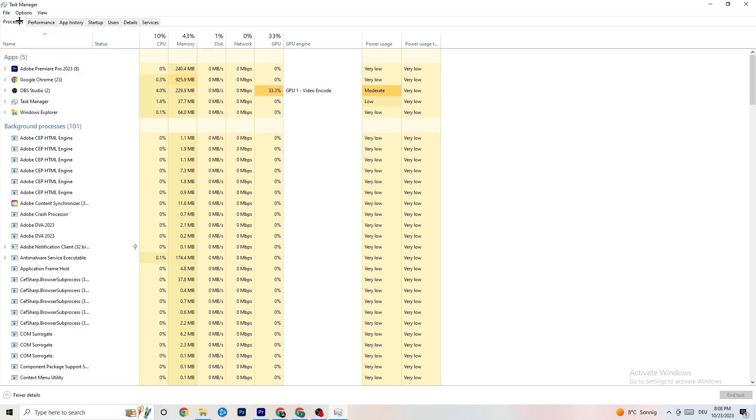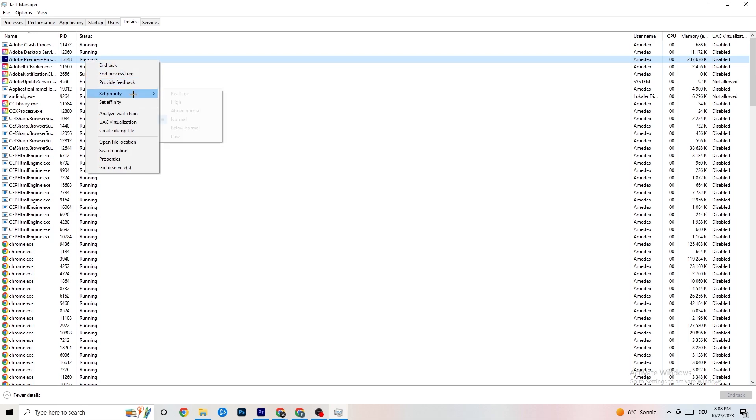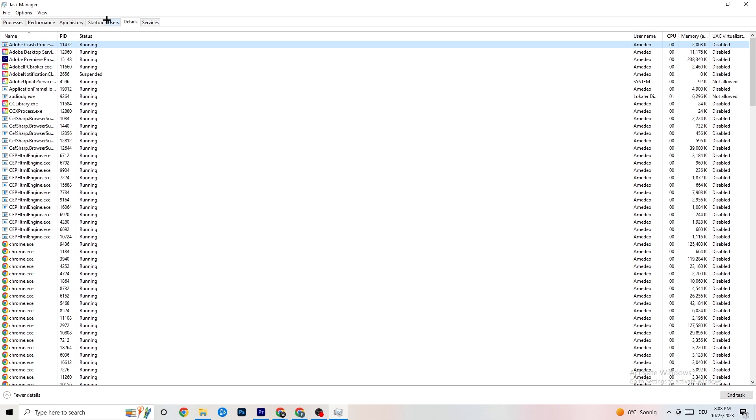Go to the top left corner of your screen and click on 'Details'. Search for your game — I'll demonstrate using Adobe Premiere Pro as an example. Right-click it, hit 'Set Priority', and change it from Normal to 'High' or 'Real Time'. Check which works better for you, hit Apply, and exit.